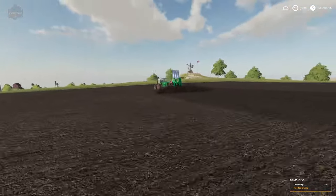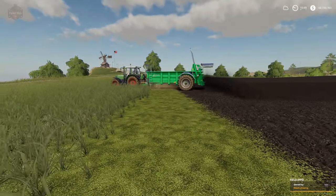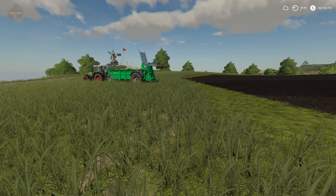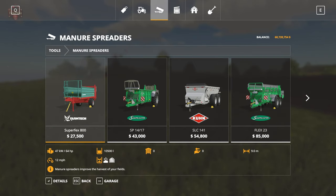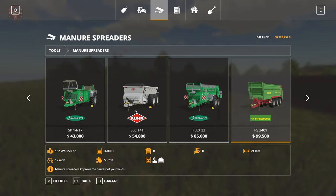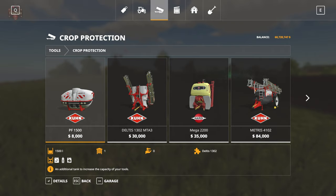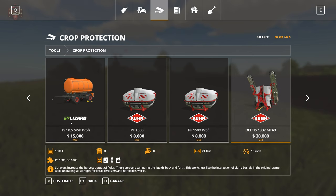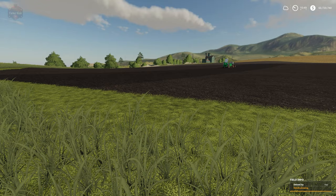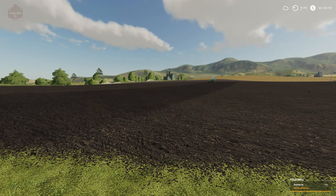The AI Fertilizer Extension mod adds compost and compost tea to every in-game manure spreader and to every sprayer for compost tea. Looking in the shop under manure spreaders, compost has been added to every single in-game manure spreader, including the Alpine Farming Pack. Under crop protection, compost tea has been added to every single in-game sprayer, and it should be automatically added to any modded manure spreader and sprayer, assuming they've been set up properly. It also allows AI to work with compost and compost tea-filled items.